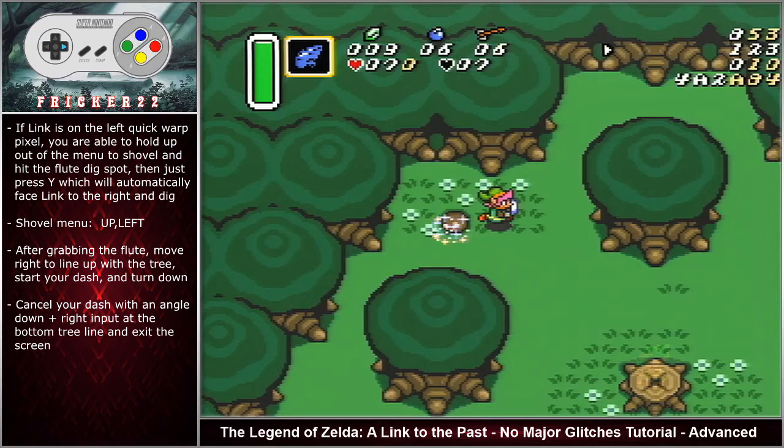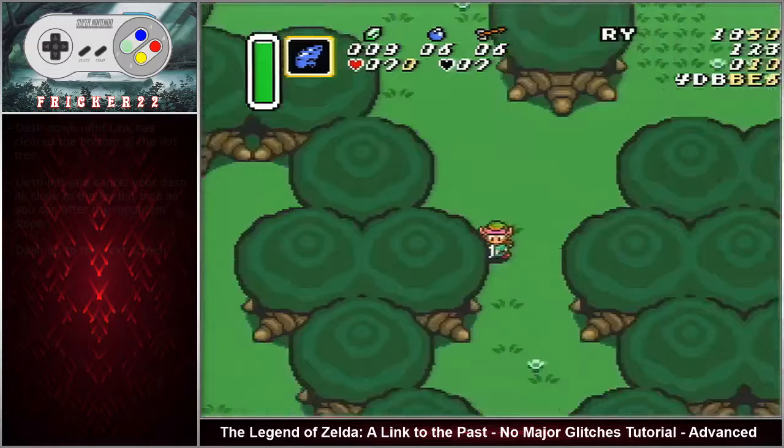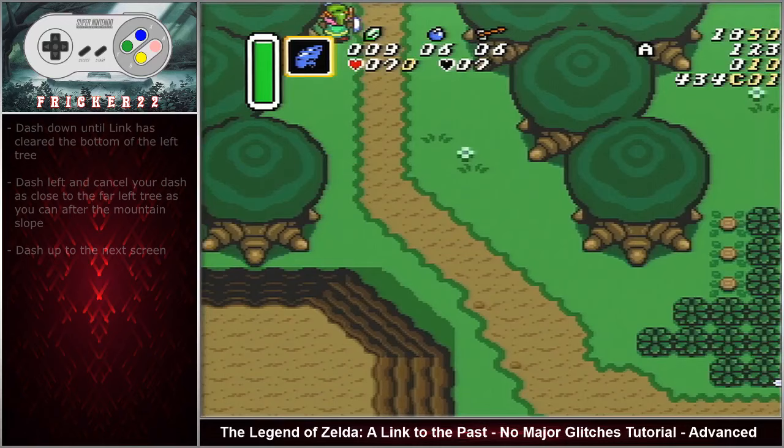After grabbing the flute, move right to line up with the tree. Start your dash and turn down. Cancel your dash with an angle down right input at the bottom tree line and then exit the screen. Dash down until Link has cleared the bottom of the left tree. Dash left and cancel your dash as close to the far left tree as you can after the mountain slope. Dash up to the next screen.